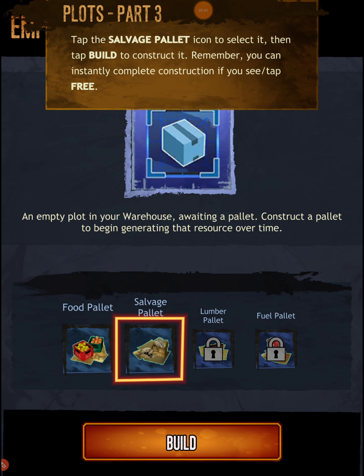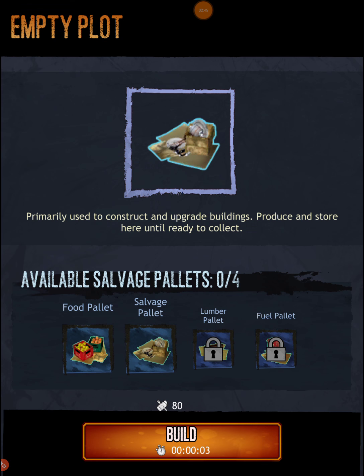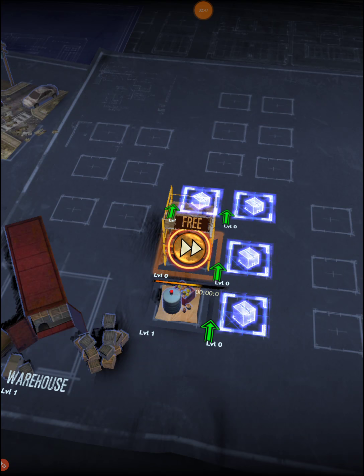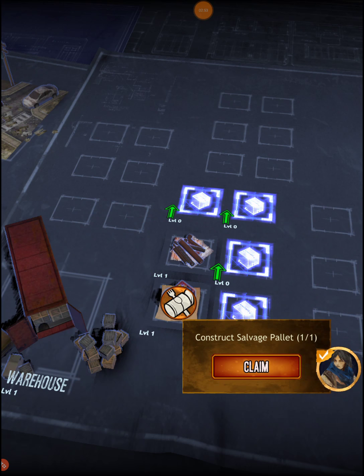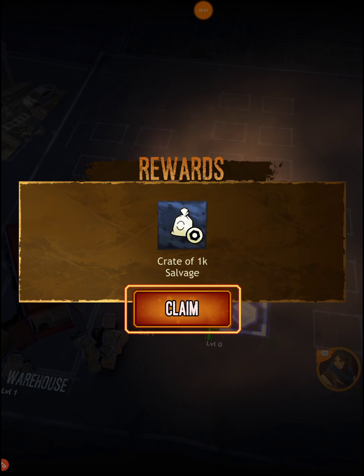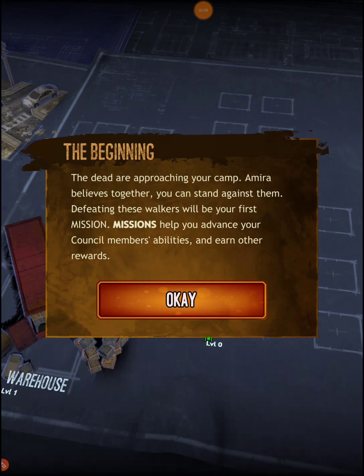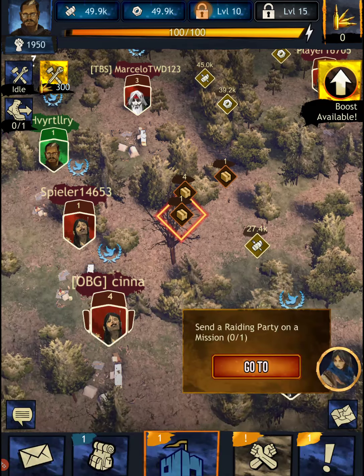Tap the salvage pallet icon to select it, then tap build to construct it. We're gonna go ahead and finish that for free and claim our reward. We got a crate of 1K — I probably should have just left that alone and read it first.